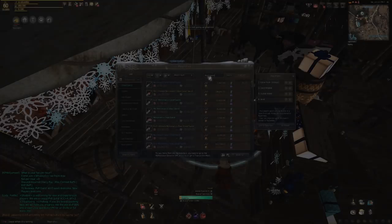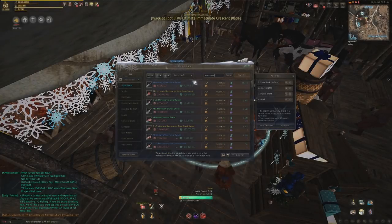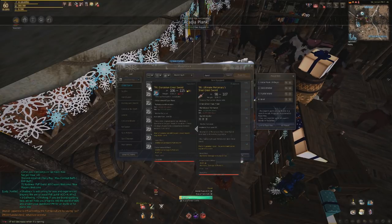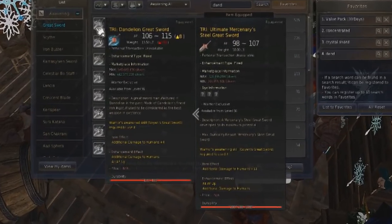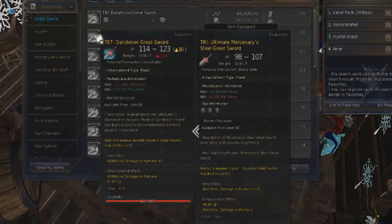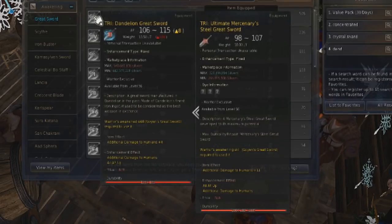Now let's get into the tricky stuff, starting with the awakening weapon. The Dandelion gives more hidden stats than we assumed, which pretty much confirms it's a lot better than the blue awakened weapon — something we always suspected. There were people saying the blue awakened weapon might be comparable to a Dandelion, but these hidden stats show otherwise, especially in PVE where Dandelion just blows the blue awakening weapon out of the water. You should always be going for a Dandelion, though a blue awakened weapon isn't bad in the meantime.